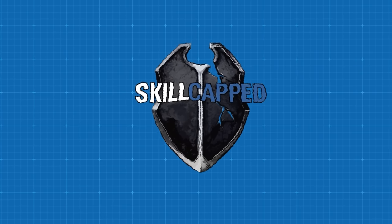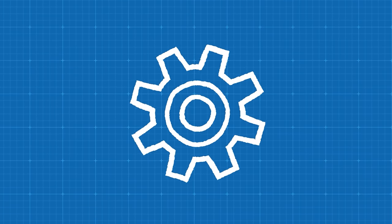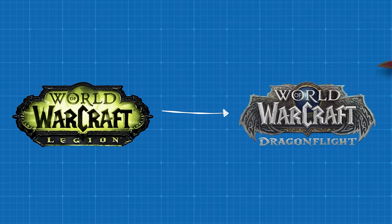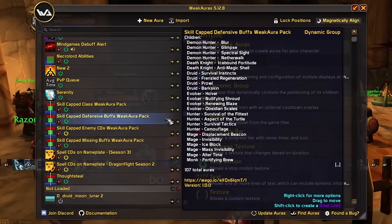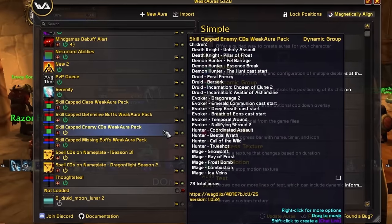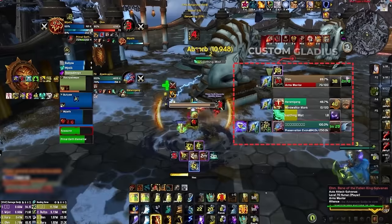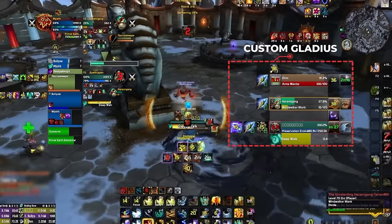Our brand new skill-capped add-on will instantly configure every add-on you need for Arena and can give you the same UI we've been fine-tuning for the last six years. It includes weak auras custom-made for solo shuffle for every class, advanced debuff tracking on nameplates customized for every spec, all of which can be instantly installed with a few mouse clicks.